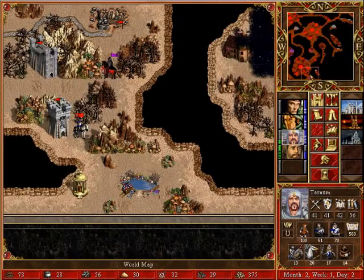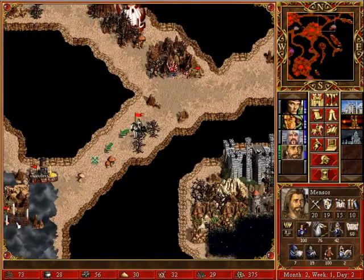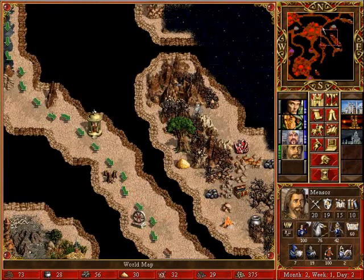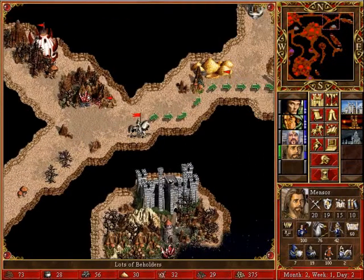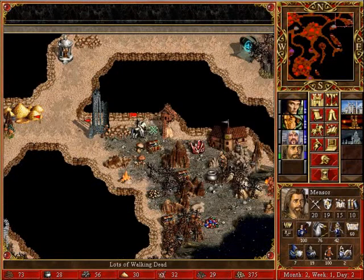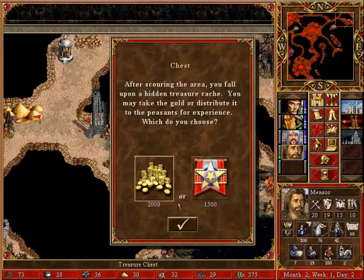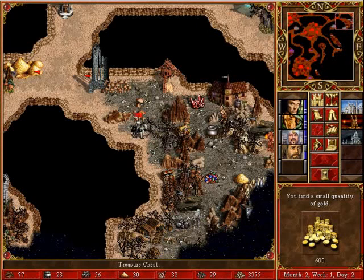There are imps we could take out, but it would probably be more practical to link up with Norvan and swap troops with him. That path would take me straight into the pink territory. There's also this area here — perhaps I should clear this bit first and then tackle the pink area. There are certainly enough resources here.